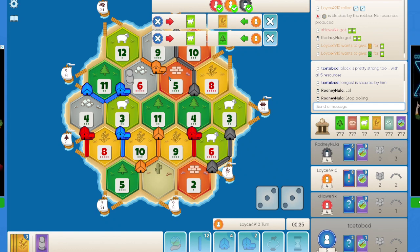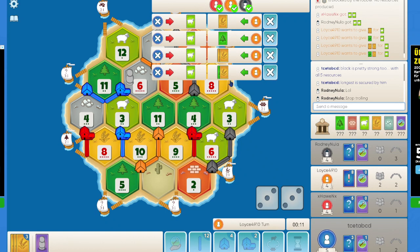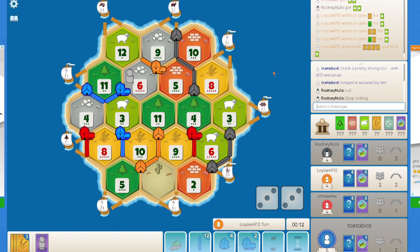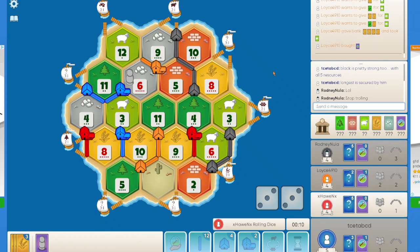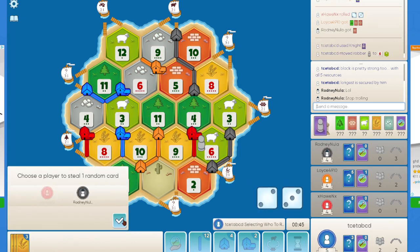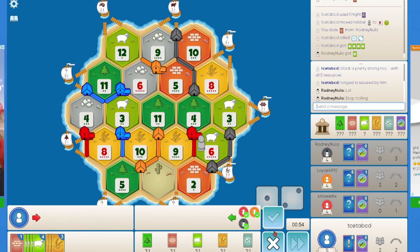The only problem with orange's setup is he does not have any ports, so he always has to do a 4-to-1. Orange can also sneakily get the longest road if a few 5s roll. It has to do a 4-to-1 as expected. I'm not sure what I want here. A 5 does roll. So here I will target black — I get a brick, which is not what I wanted, but it's alright. A 3 rolls, so I believe I just have to go for another dev card.